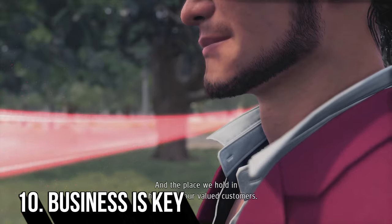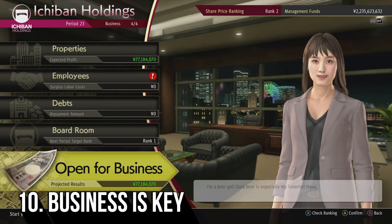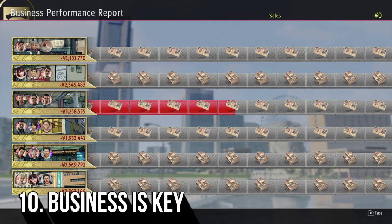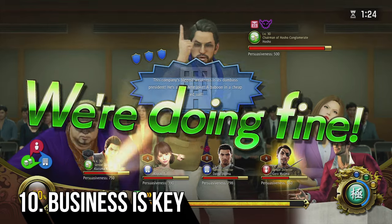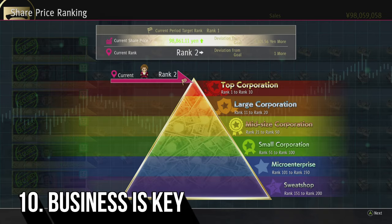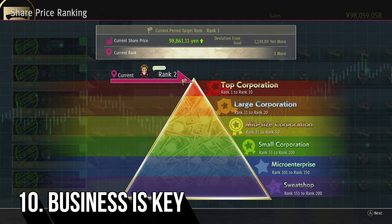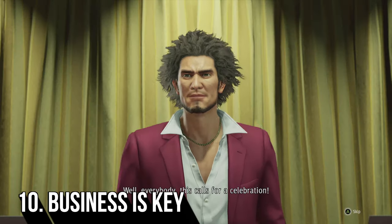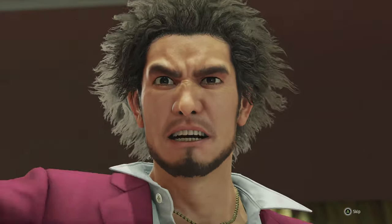One of the biggest aspects of Yakuza Like a Dragon is to make as much money as possible. In Chapter 5 you will be able to access the company management mini-game where you aim to take the company to rank one. Whilst this mini-game might seem quite overwhelming, especially when it comes to the stakeholders meetings, it is very straightforward and potentially the easiest way to make a ton of money. By ranking up you also unlock a hidden party member that is missable, so it is worth spending around three to four hours raising your company to the top.